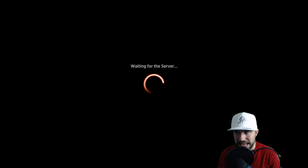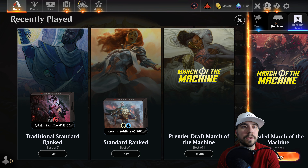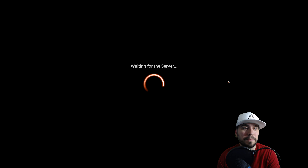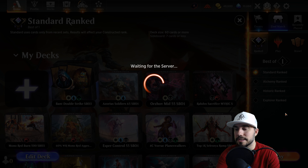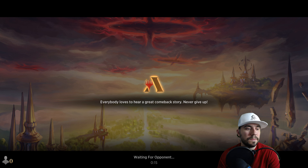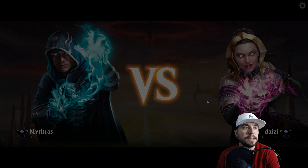Let us now go play magic. Lots of speaking, lots of talking - time for playing. Let's go find that match in our competitive space. Best-of-one. Double strike - just sounds so good. I went to best-of-three first by mistake, we're going to cancel. Back to best-of-one. Back to standard. Here we go - let us see what we can do here.